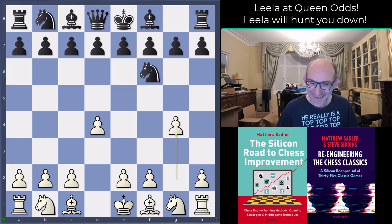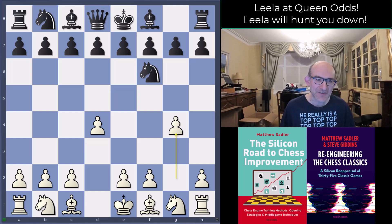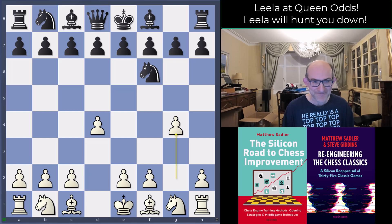Yes, Leela did play 2.g4. It's a five minutes plus three seconds increment blitz game, so a very reasonable increment for Black. So d4, knight f6, g4 — what on earth is Leela doing? It would never have occurred to me, but Leela has worked out that the best way to play with Queen odds is to have plenty of open lines and maximum activity for the pieces. You might think the opponent's Queen could do something about that, but Leela has worked out ways of just holding on and creating threats.